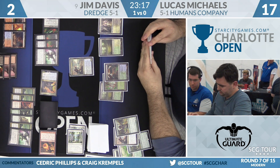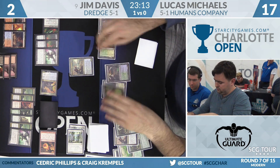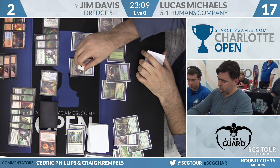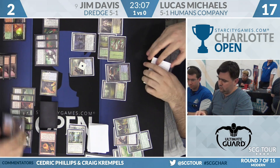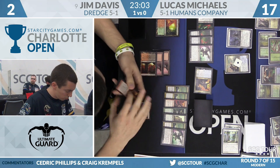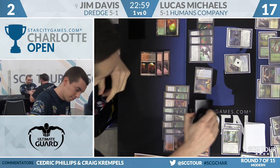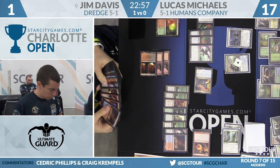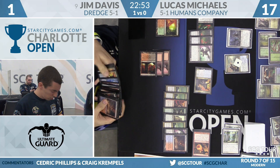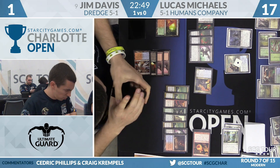Lucas Michaels having a hard time crossing the finish line here — his draws just seem very anemic these two games. Thalia's Lieutenant. That Reflector Mage is bigger but not interested in attacking. Davis is going to attack. Better make sure you've got a blue land left — yeah, he's going to go down to one. That Lieutenant represents another lethal creature, but the Prized Amalgam is going to be untapped. He plays the one from his hand.